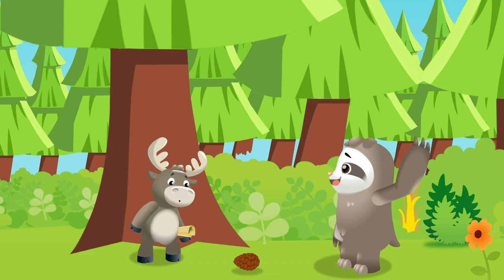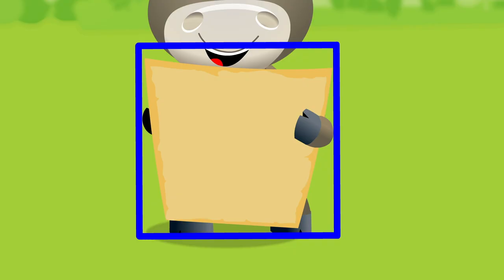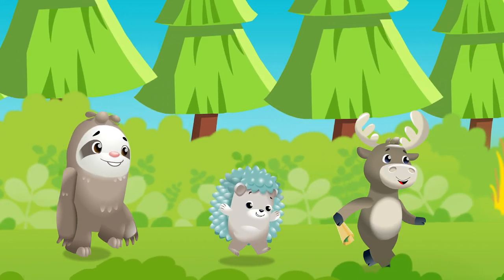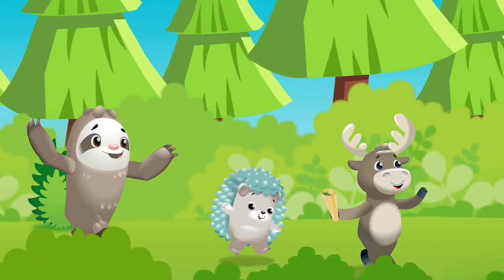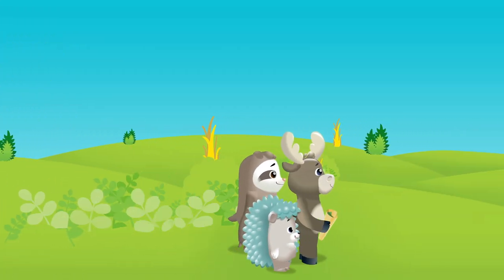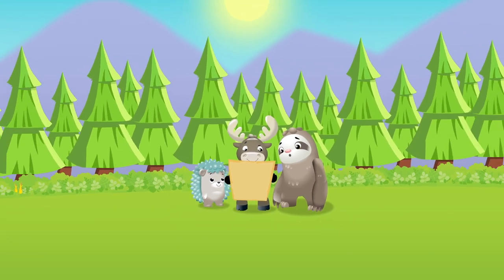A forest map, shaped like a square. The shining sun, shaped like a circle. A green pine tree, shaped like a triangle. Shapes are everywhere, we can see. We explored the forest, it was great. Walking together, learning the shapes. We explored the forest, it was great. Walking together, learning the shapes.